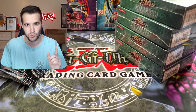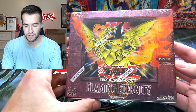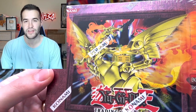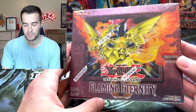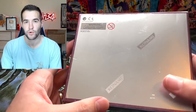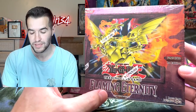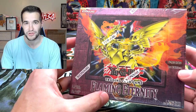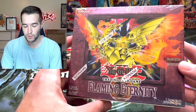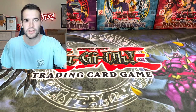Go check out the community tab - make sure you didn't miss a giveaway because that's where I announce them and a lot of you don't realize that. Also this Saturday we are opening a first edition Flaming Eternity hobby box. We could get that ultimate rare Sacred Phoenix - there's a ton of epic ultimate rares in there. Obviously the one we're really going for is the Sacred Phoenix. I'm hoping we pull something good.